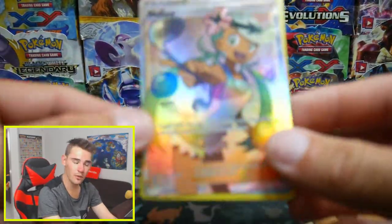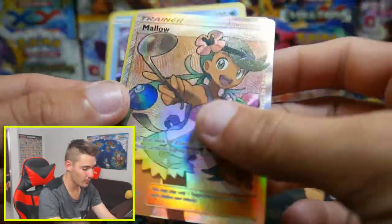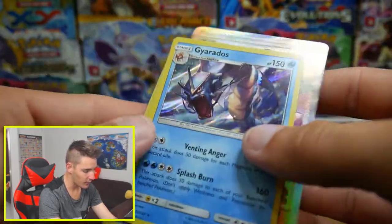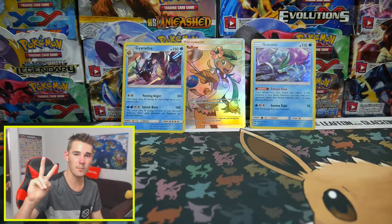Guys, if you did enjoy this video, make sure to leave a like. This was open Pokemon cards until you pull some sort of Ultra Rare. So that was awesome. We have a Mallow and a Gyarados and a Suicune. That was sweet. Thank you so much for watching. I will see you guys in my next Pokemon video. Peace out.